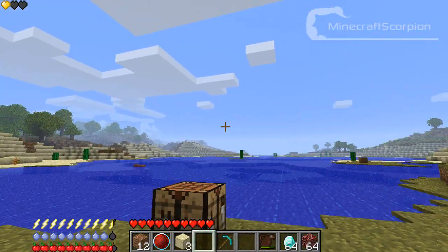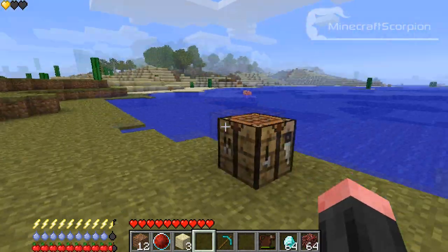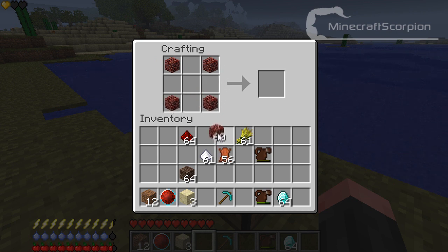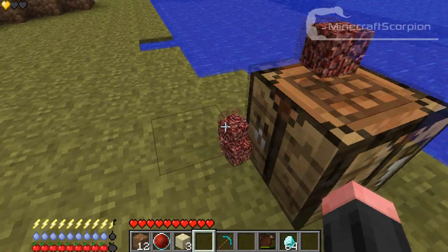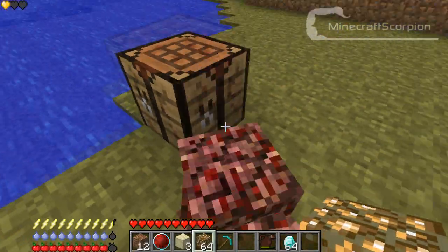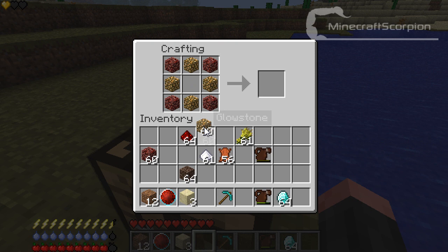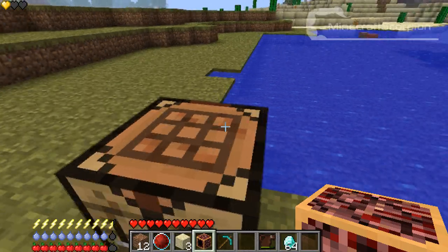There is a way to get around this though, because you can craft a soul shrine. You get some netherrack, place glowstone on the sides, one redstone in the middle, and that will give you a soul shrine — basically like a furnace where you can make the soul orb.